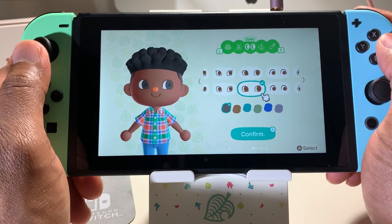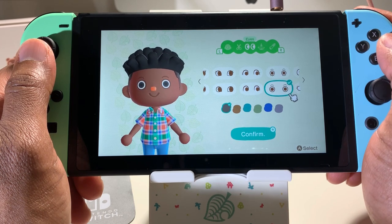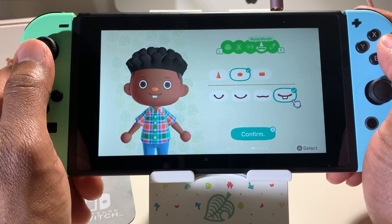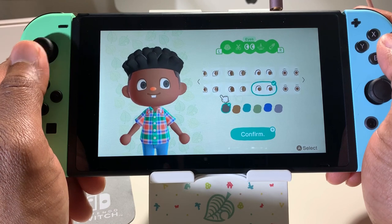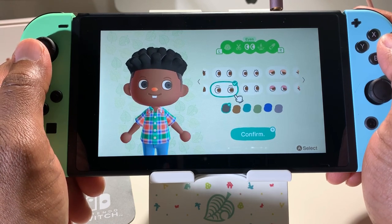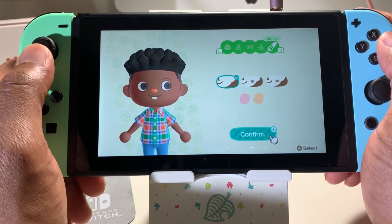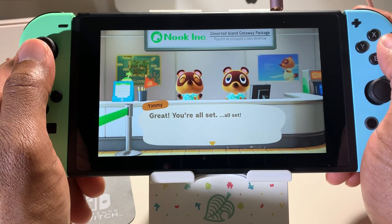I think my eyes in real life are actually more like one of these, but I did like the little eyebrows right there, so we may go with this for now. I don't want to hold you guys up too long. And my nose — let's just make it like that. I almost said the word cute. Okay, cheeks — we won't do the cheeks. Let's confirm. Here we are guys, it's Smith in Animal Crossing!